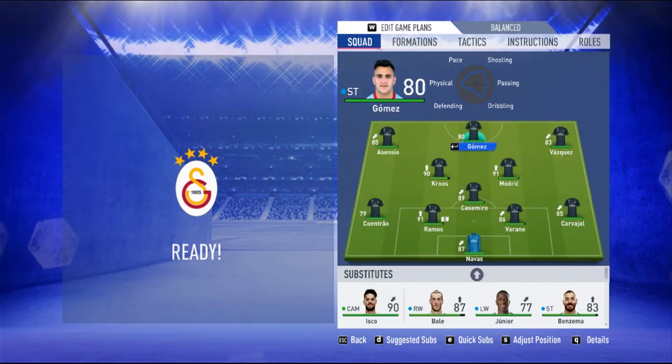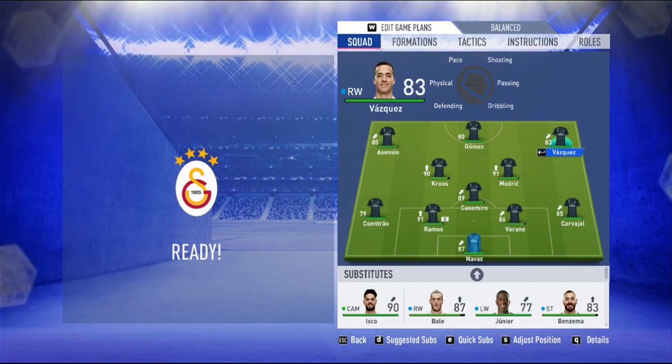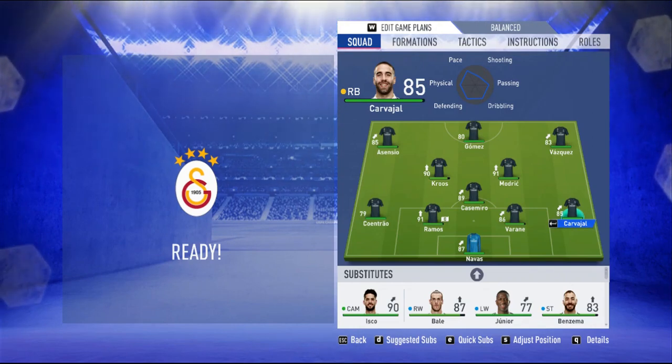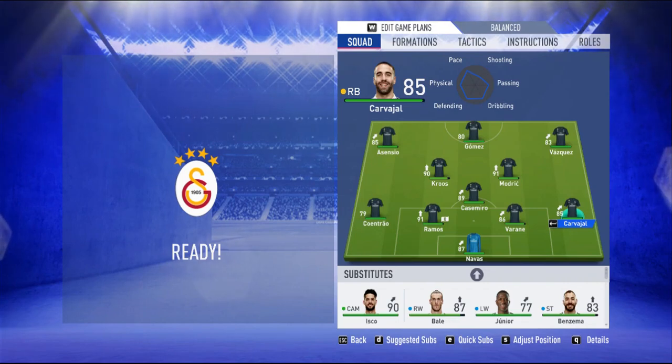So guys, this is going to be our lineup. Gomez up front. Ascensio on the left, and on the right it's scarce. Toni Cruz, Modric, and Casimero in the midfield. Marcelo is out for Quintrao, Ramos and Wally in the defense, and Kauhan on the right. In the goalkeeper position it's Keylor Navas.